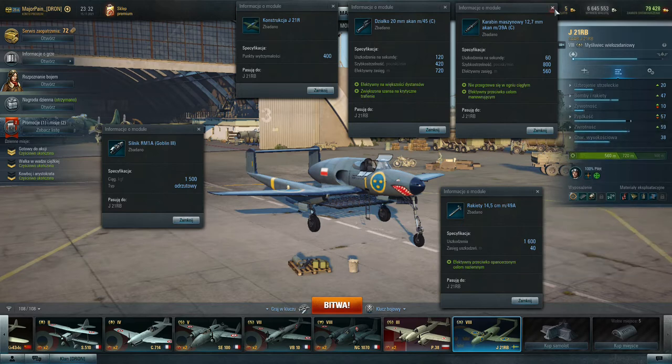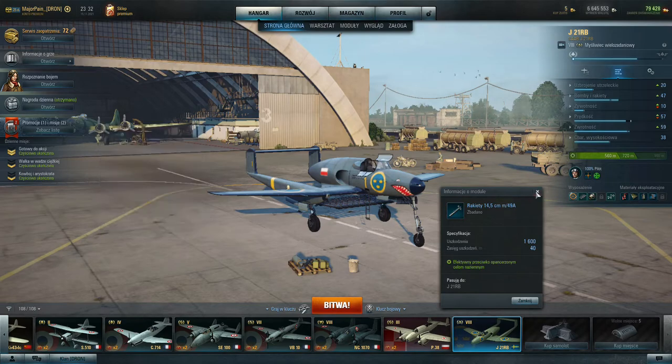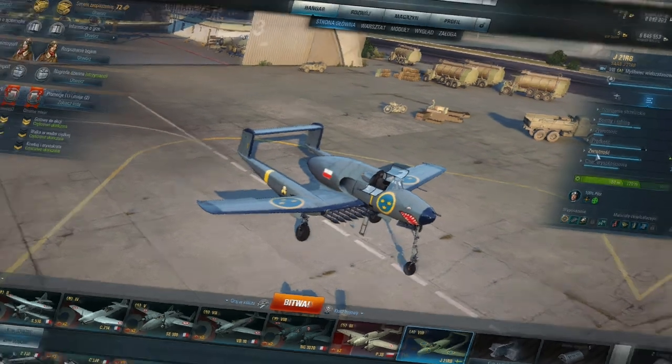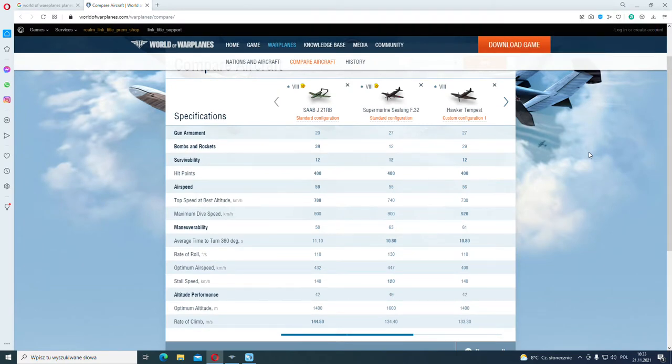Now the most important thing — let's get into maneuverability. This multi-role fighter actually has pretty good maneuverability. There are four multi-role fighters with better maneuverability. The first is the Supermarine Seafang — a British tech tree premium tier 8 multi-role fighter with more firepower at 27 points for the four 20mm cannons. The J-21 RB cannot go head-on with any other multi-role fighter, and some fighters will have better firepower at tier 8. Regarding maneuverability, the Seafang's turning time is slightly better, as is its stall speed.